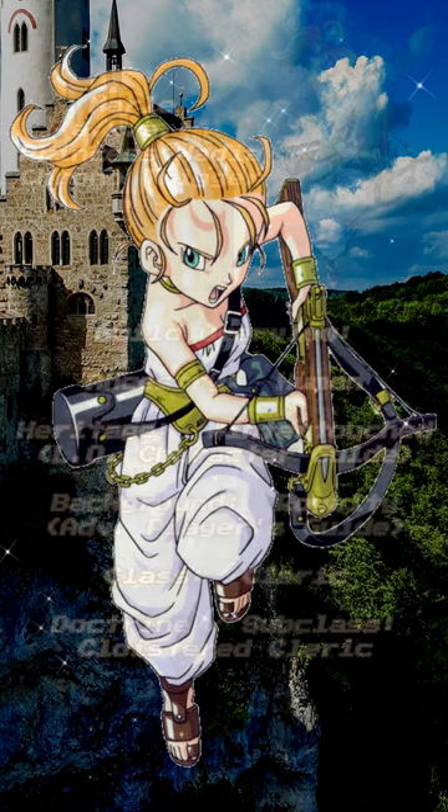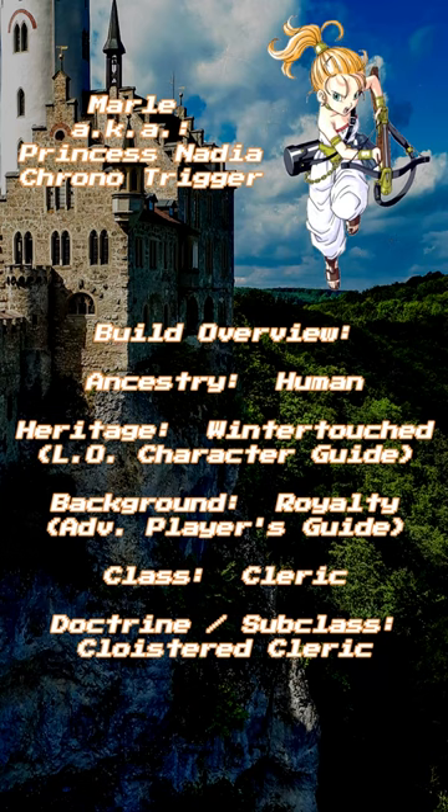Let's talk ABCs. First up, Ancestry. Marle is human, but I'd like to go with the Winter-Touched Heritage to reflect both her magical abilities and unique lineage. As for background, Princess Nadia is in fact royalty, so that's an easy pick.